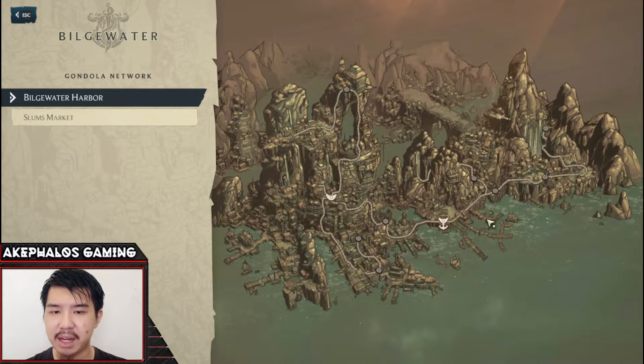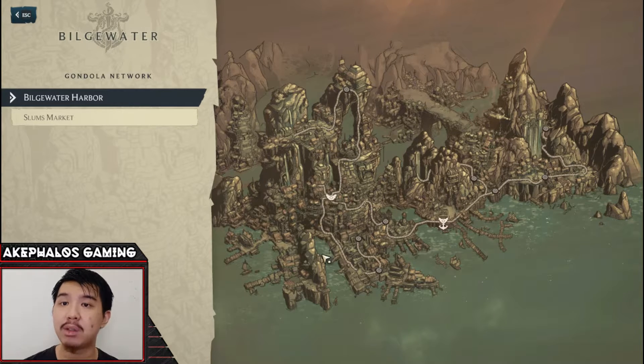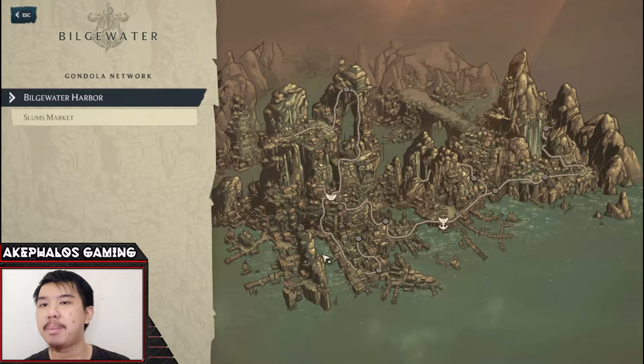By the looks of it, there should be more places we can fast travel to. There are circular nodes here that we should be able to go to — I'm not sure if these are just indicators of different areas or potential fast travel spots as we progress through the game. I'm hoping there will be fast travel spots when we progress further, because I'm not too keen on walking around the entire map. If it does come down to that, I'm probably going to do it off camera to save everyone's time, but I will show you the first time we enter and complete an area.